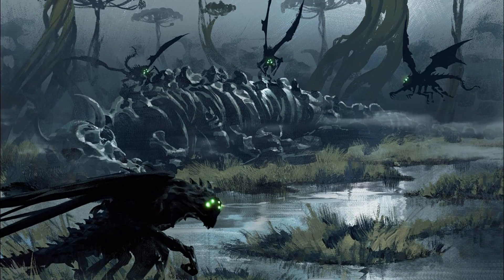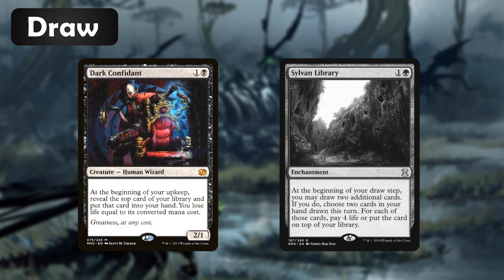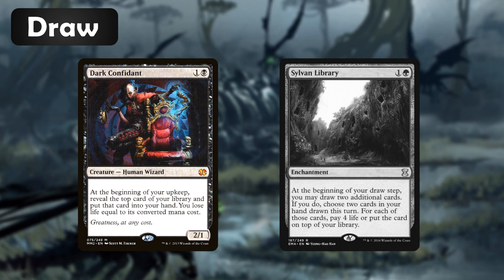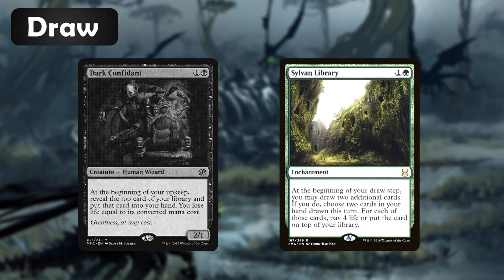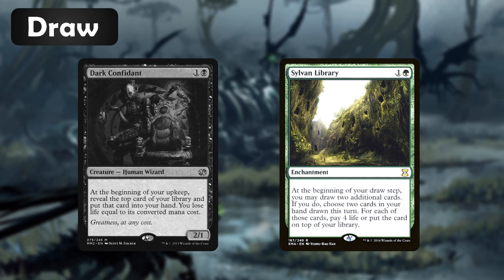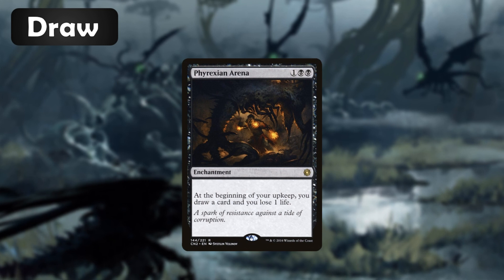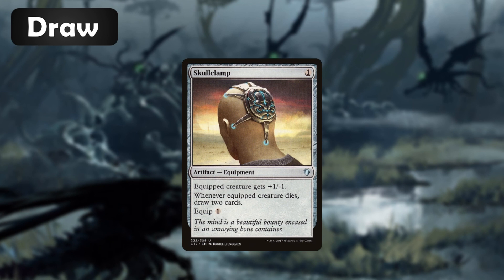Drawing cards is another important element of a combo deck. First up we have Dark Confidant and Sylvan Library. Dark Confidant is going to draw us an extra card at our upkeep but will lose life equal to its converted mana cost — luckily 79% of the cards in our deck are 2 CMC or less, so this won't hurt us all that much. Sylvan Library allows us to draw two additional cards at our draw step; we can then pay four life for each card we want to keep beyond the first. What I love about Sylvan Library in a more competitive setting is its synergy with fetch lands — if we draw into a fetch land we can play it in our first main phase and shuffle away the cards we kept on top, giving us a whole new set of three cards at our next draw step. Phyrexian Arena draws us an extra card at our upkeep and deals one damage to us. Skullclamp is a fantastic draw engine in this deck with plenty of ways to sacrifice our creatures.